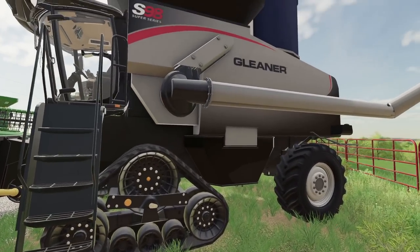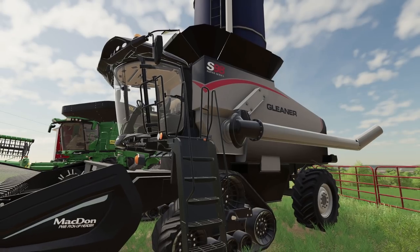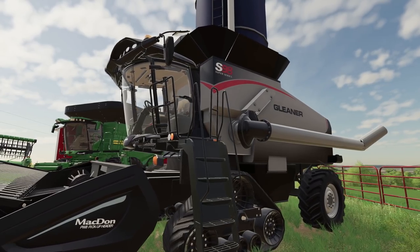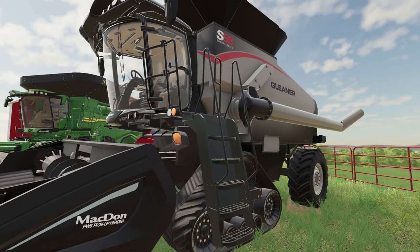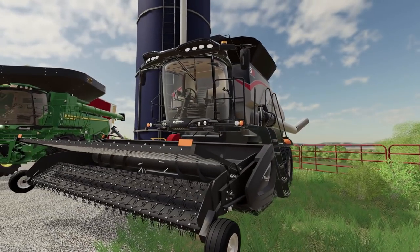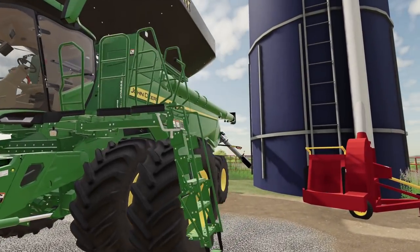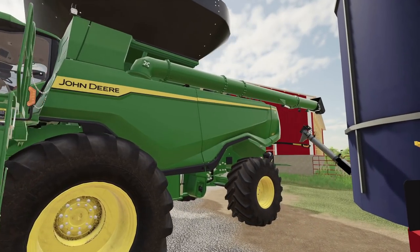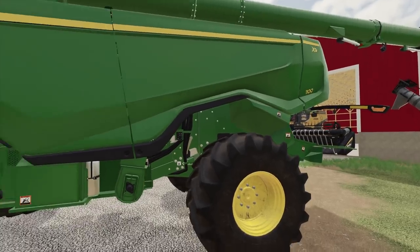I have always loved Gleaners — it's one of the first harvesters I probably have the most hours in. Some people think they look like a lunchbox — they call them the silver cedar or whatever. They definitely make a clean bin sample. There are reasons why this company is still making harvesters today. Can't leave out John Deere's top of the line, brand new 1100 X9.